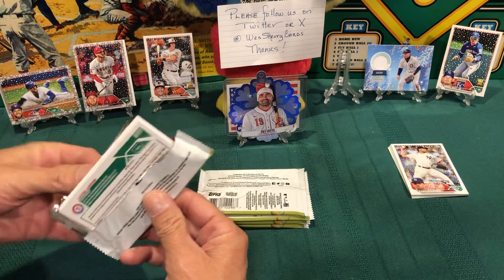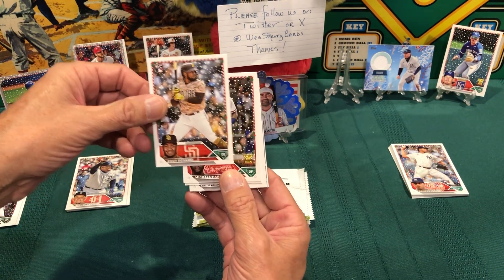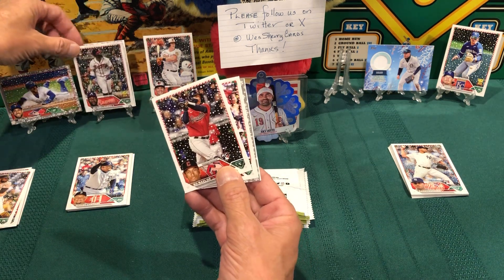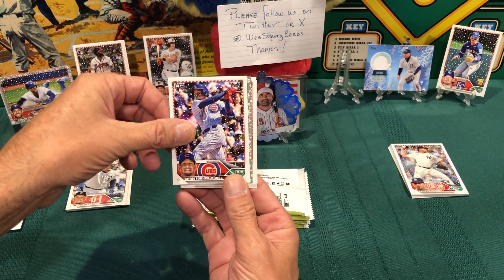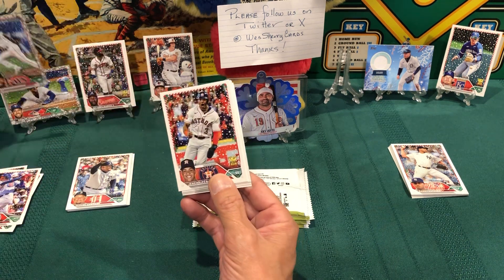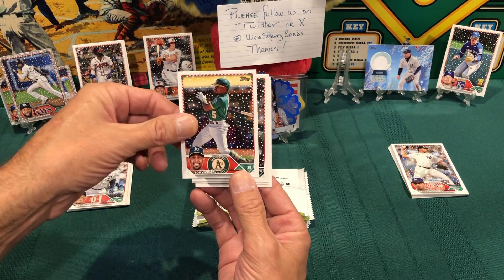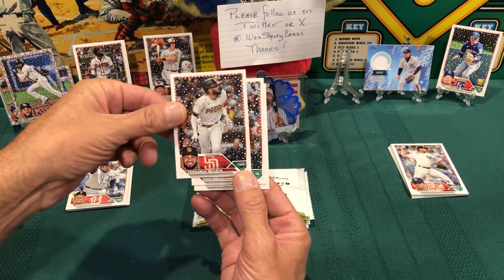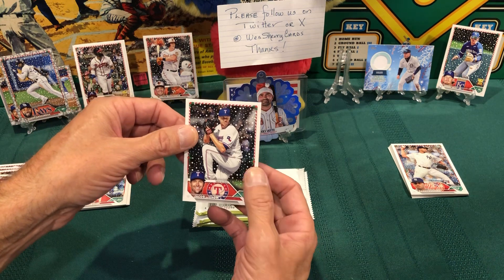Yeah, it's got a lot of rookies in here. Starting off with Iggy Rosario — if I'm saying that wrong, sorry. Michael Harris, nice, very nice rookie. Pulling the rookies — Bo Naylor rookie for the Guardians. I got another gray border here, Christopher Morel rookie card, and the gray border of Randy Arozarena, that's nice — he's pulling a lot of them. Jeremy Peña on the rookie cup card. Keeping my eyes open for the belts and stuff. Tony Kemp for the A's, Fernando Tatis Jr. for the Padres, Paul Goldschmidt for the Cardinals, and Jacob deGrom for the Texas Rangers.